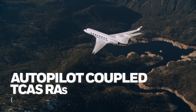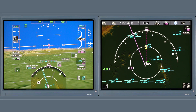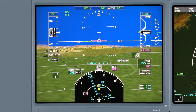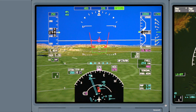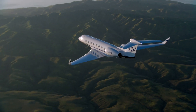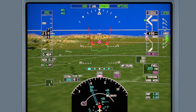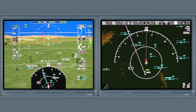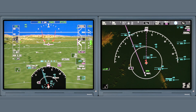The G650 Block III upgrade features an enhanced autopilot function capable of reacting to a traffic resolution advisory. Traffic! Traffic! In the event of a TCAS RA, the autopilot quickly and smoothly initiates the correct maneuver until the pilots are able to disconnect the autopilot and manually fly the aircraft. Increased descent. Autopilot coupled TCAS RAs substantially increase safety during a traffic conflict by mitigating incorrect or delayed responses to TCAS RAs.